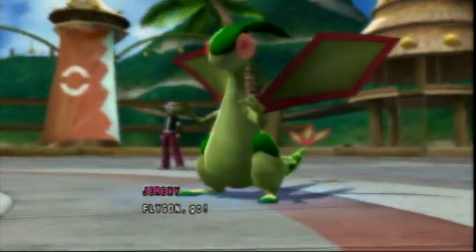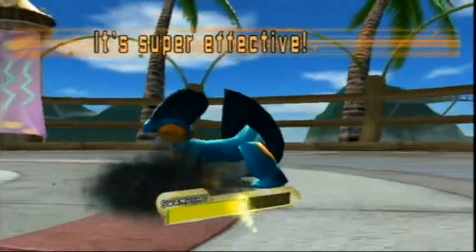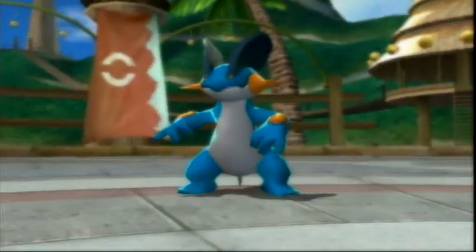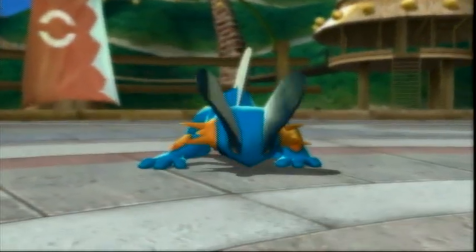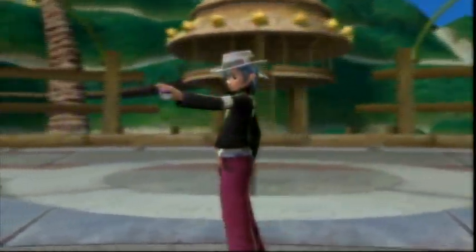They send out a Flygon and I use Seed Bomb, and it just does a ton of damage. Sure, it's a Swampert, but I was pretty impressed because Swamperts are pretty bulky, but it easily knocks out Swampert. He goes down now, and I'm feeling pretty happy because this Shaman is, like, whoa — this thing is actually really strong.